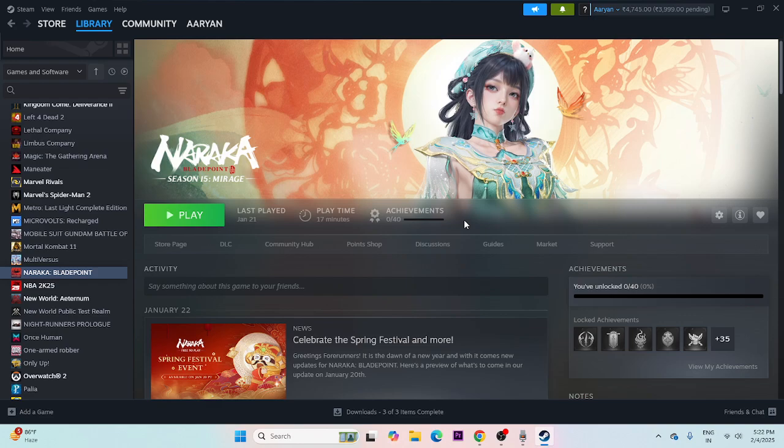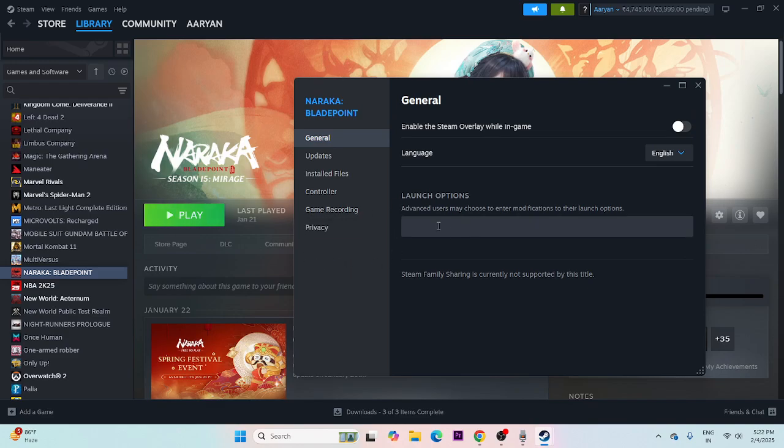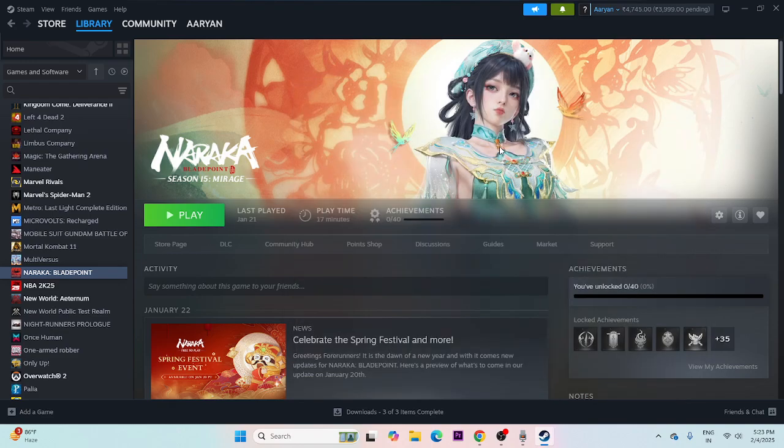Next, disable the Steam overlay and set launch options. In Steam, right-click the game, go to Properties > General. If 'Enable the Steam overlay while in-game' is turned on, turn it off. Also add launch options: try -dx11 first; if that doesn't work, try -dx12; if that doesn't work, try -d3d12. In most cases one of these will work. Remove the command if moving to the next step.